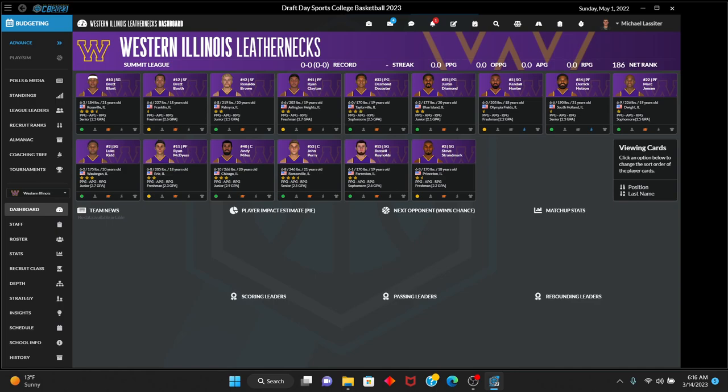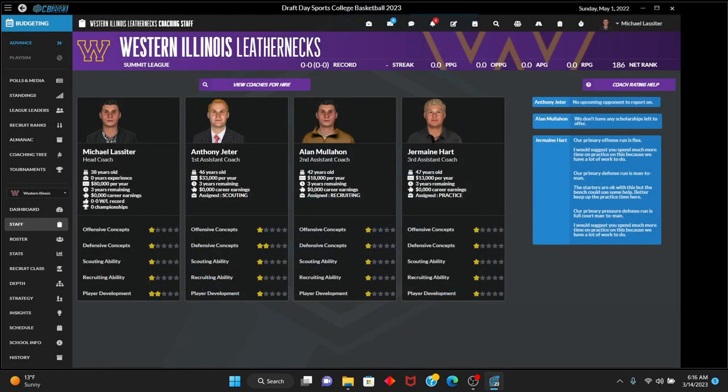Desmond DeCoster's not bad, so we've got three pretty good point guards. There's really just a single shooting guard on the roster — Russell Reynolds, two stars — and then Steve Stradmark. Staff-wise: Anthony Jeter is a two-star defensive concept coach, Michael Lasseter is two-star player development, Alan Mulahan is one-star everything, and Jermaine Hart is one-star at everything. We run a flex offense but have a lot of work to do. Primary defense is bad-to-bad.